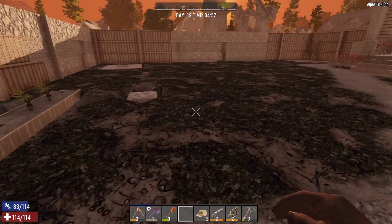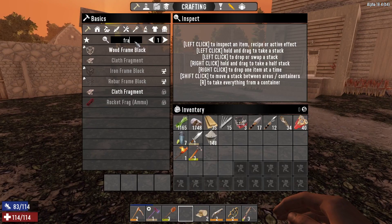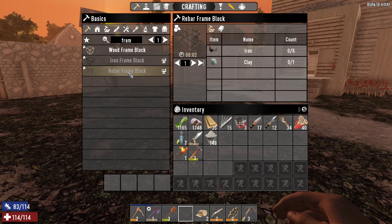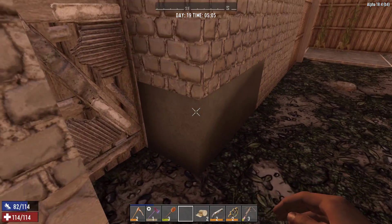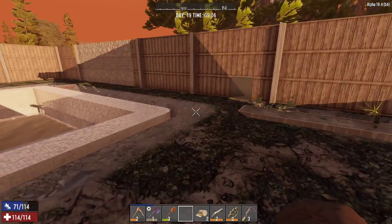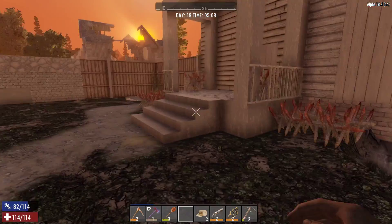This is a change from previous versions because it used to be there was the rebar frame. There's the iron frame and the rebar frame. I think if I wanted to, I could use the rebar frame blocks and go straight to reinforced concrete. That might be what that is. But if I can get there without having to spend the metal, by all means.